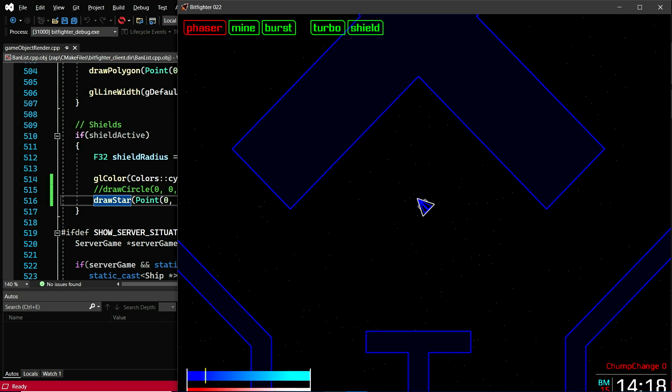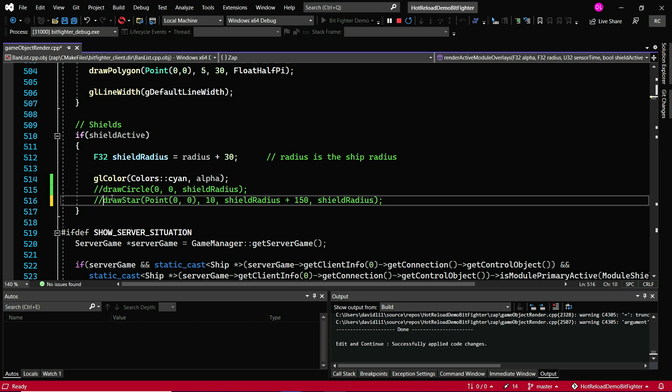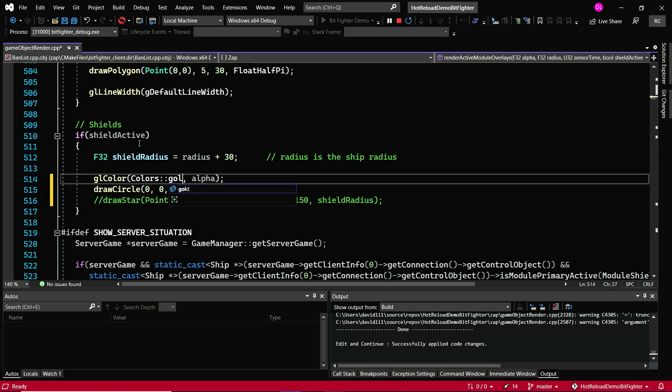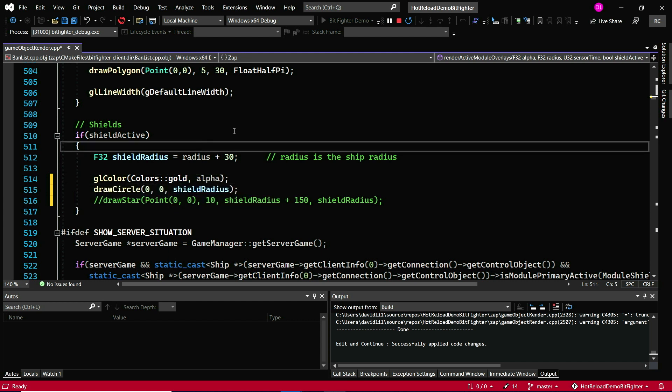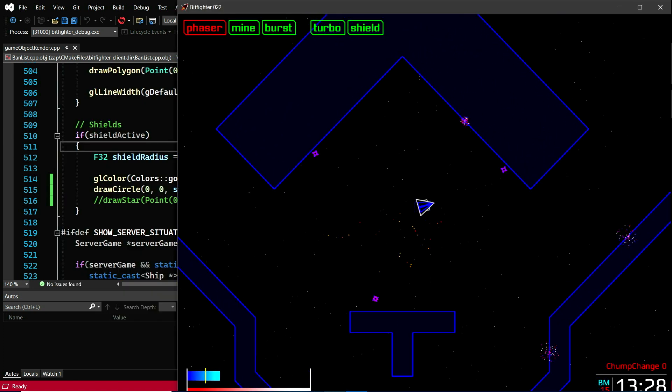Okay, maybe that's a little bit too exciting. Let's change it back to something a little bit more reasonable. Instead of the star, I'm going to go back to the circle. But this time, instead of red, I'm going to change the color to gold. Instead of pressing the Hot Reload button, you can also activate Hot Reload on File Save. To enable that, go to the dropdown next to the Hot Reload button and click Hot Reload on File Save. Once that is enabled, every time you save through Control S or the Save button, the changes are automatically applied. Here, a gold round shield.